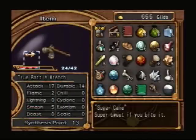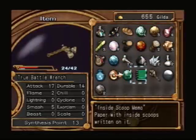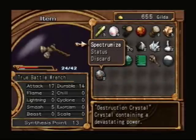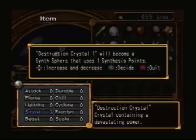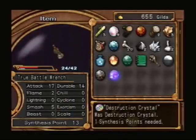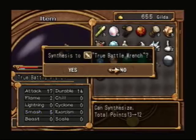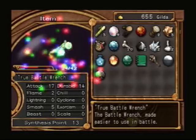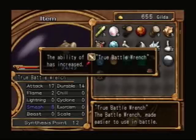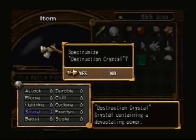Now we just need some smash and some beast points. Smash you get from destruction crystals — I have two right there. You want to use the crystals for synthesis points. Look here at the corner where it says synthesis points 13 at the bottom. When you level up you get points to synthesize stuff onto it and make the weapon stronger. Of course, when it does level up, it occasionally gets attack power and durability, and some other things as well depending on what weapon it is. But usually you have to do most of the enhancing yourself to have it upgraded to a new form.